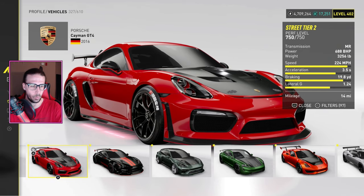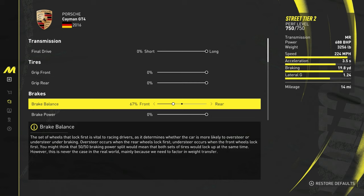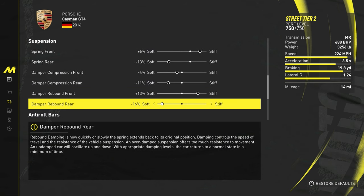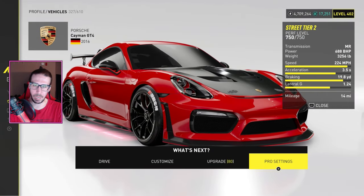We're going over the regular Cayman GT4 in this video. Pro settings, grand race. Brake balance 67. Load front on the aero is negative 17. Suspension springs: front six percent stiff, rear negative 13 soft. Upper compression: front negative four soft, rear negative 11 soft. Damper rebound: front 13 percent stiff, rear negative 16 soft. Roll bars: 10 stiff up front, three percent stiff in the rear. Camber: negative 20 up front, negative 15 in the rear.